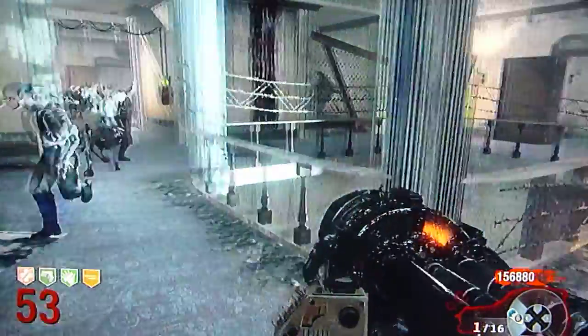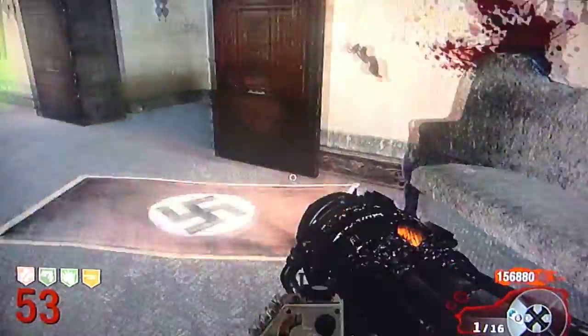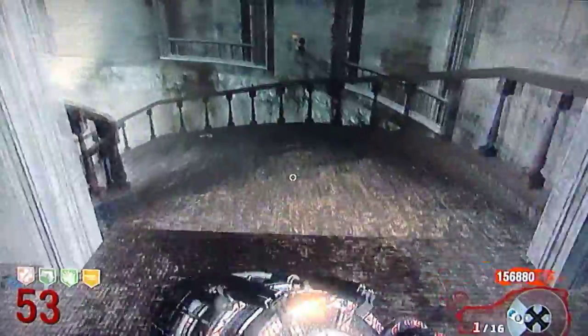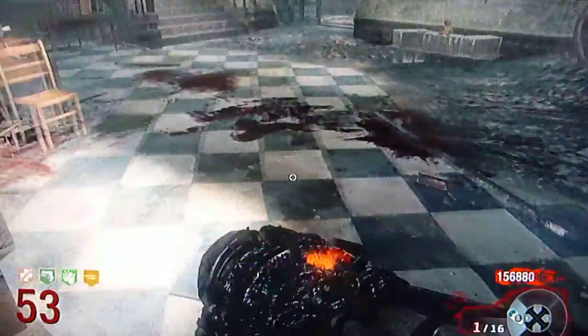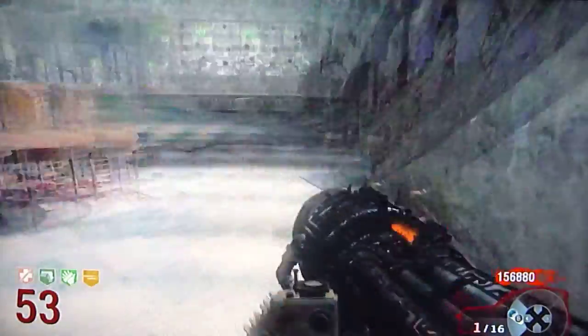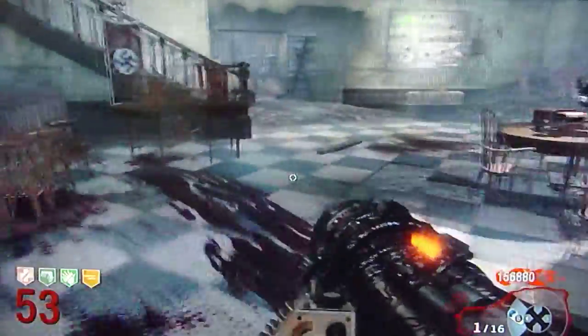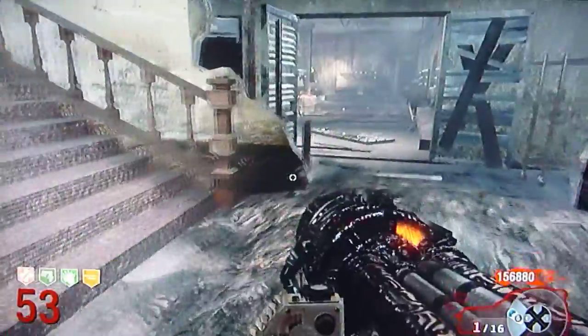The zombies are like ants — they follow your trail. They won't take many shortcuts unless you go in that direction. Take every longest possible route. Also in the beginning rounds when you're trying to get to the spot, always take the one in the top right. You can take the one in the bottom left but I don't recommend it, because there's more chance they're going to get you.